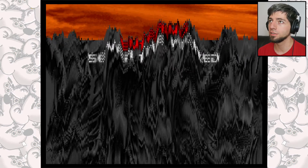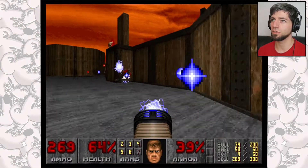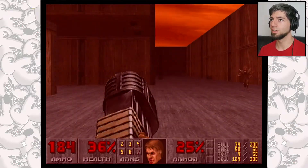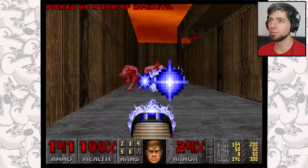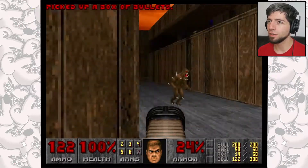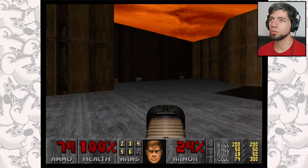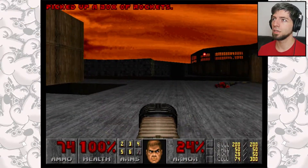Now we're gonna Sever the Wicked. Flick that switch — not sure what it does. Let's get some energy, just going to go wild with the Plasma Rifle until we run out of ammo. Hopefully we can keep topping it up because this is a beast of a gun. Plenty of rockets about the place — don't know if that's a sign of things to come.